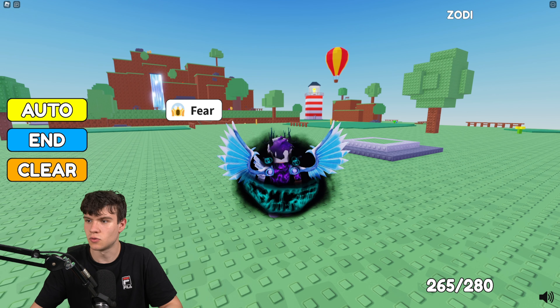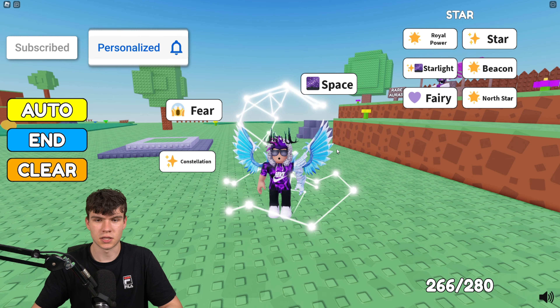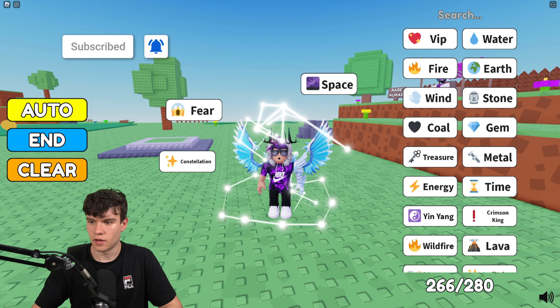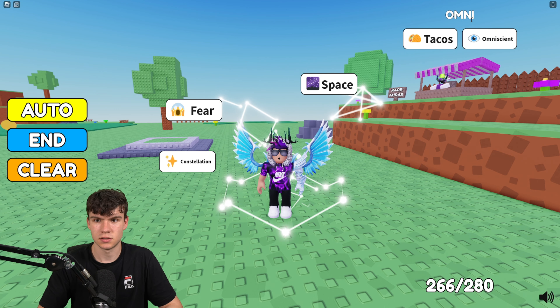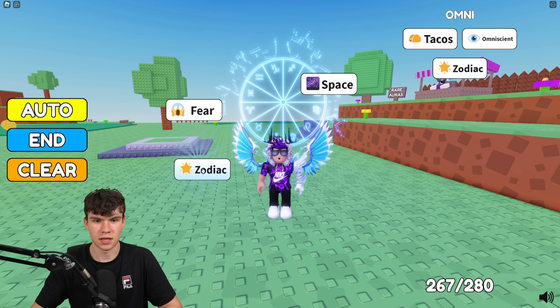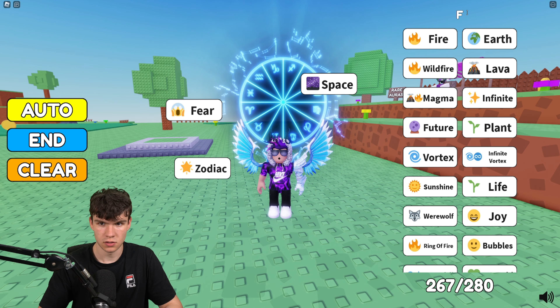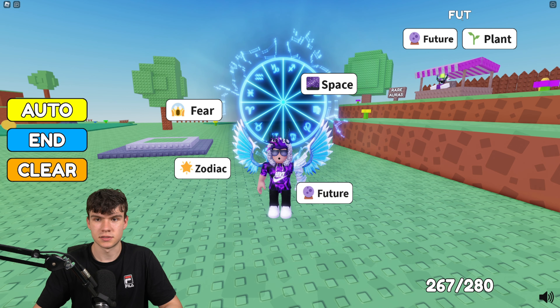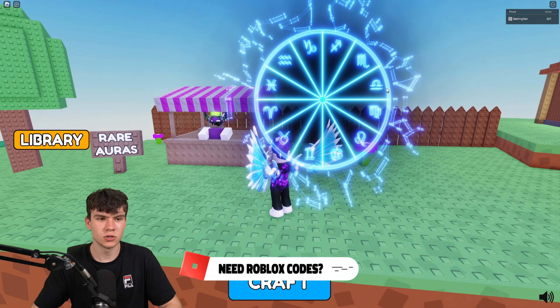Next we have Zodiac. I don't have that one yet, so in order to do Zodiac we need Constellation. To get Constellation, you need Sky and Star — Sky plus Star gives you Constellation. Then to craft Zodiac, that is going to be Constellation and Omniscient.